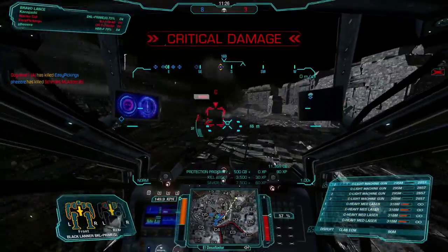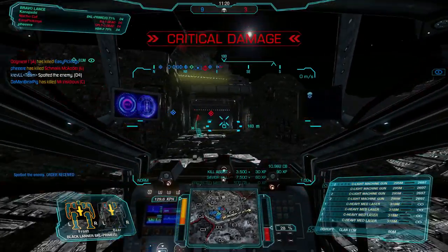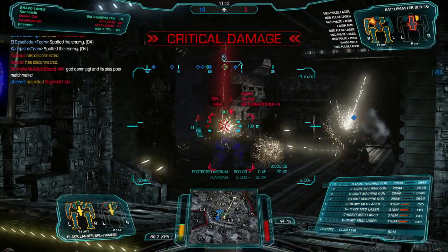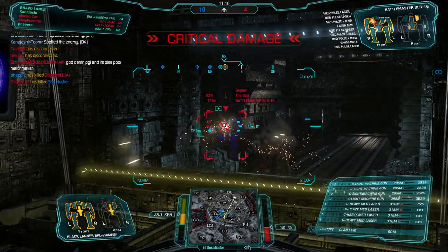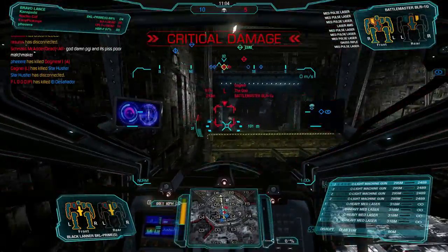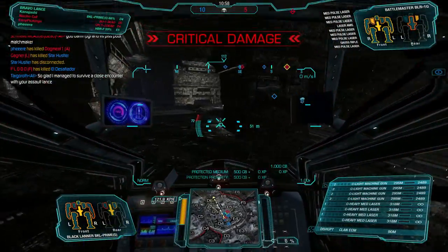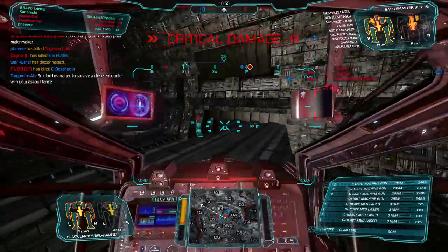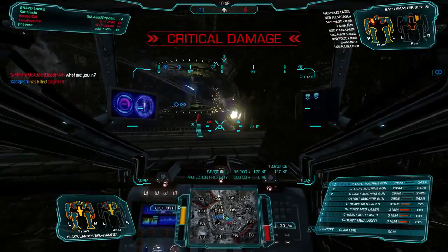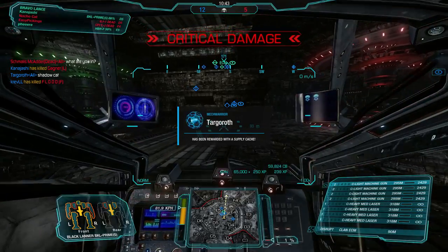Take him out — excellent. Next Linebacker, eat machine gun. There's an enemy underneath — let's go get him. Open up his back and rip open his side from the rear. He could have taken out my open CT, so let's dive in with our light here, going at the same speed as the light, running around getting him to turn. We'll come around this side and help finish him off — excellent. And we win.